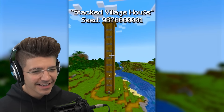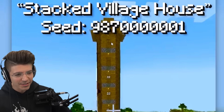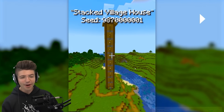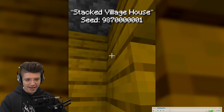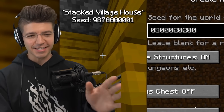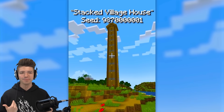Stacked village house? It looks a lot better now that it's not blurred. Wait, how many of them are stacked? One, two, three, four, five, six, seven, eight, nine, ten? It's a perfect number of stacked villager houses. Wait, did he change the seed? 987. Whoa, hold on — that seed and that seed do not match up. Which one is it? Bro, you can't pull a fast one over me.